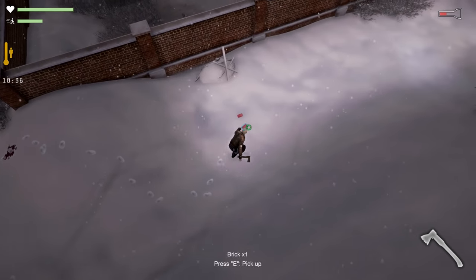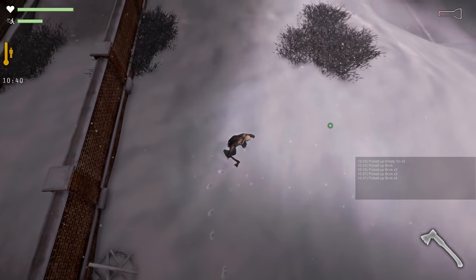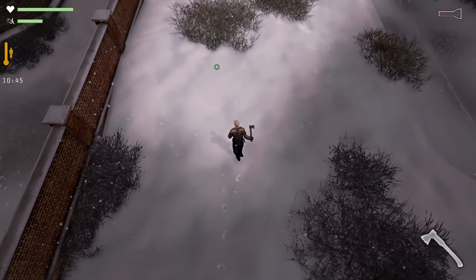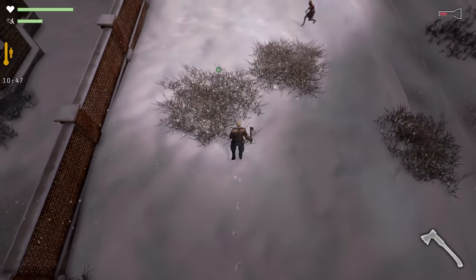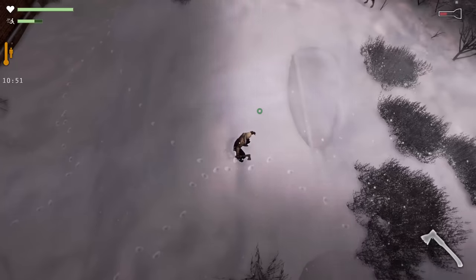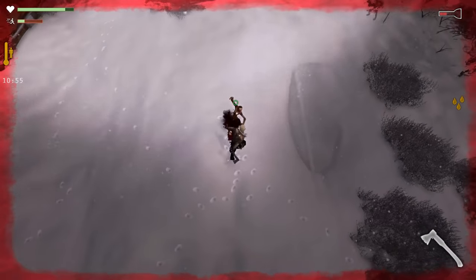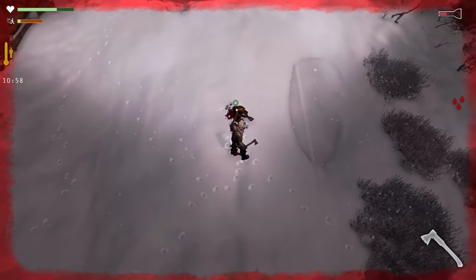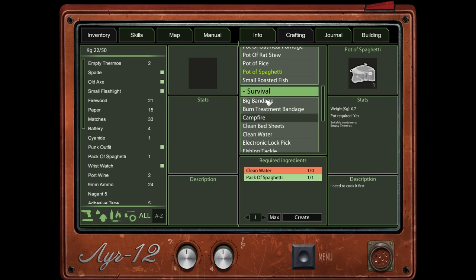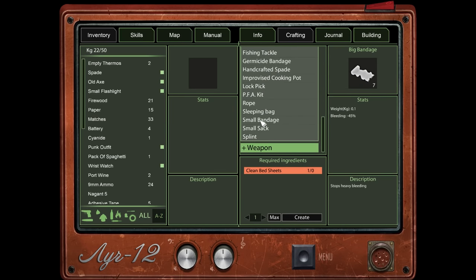Wrong button — what did I just step on? Apparently I stepped on something noisy. These things are just everywhere and they are not friendly, and you don't really want to fight them as I have painfully found out. Run run run! Get out of here, hard left — are we good? No — run! And we're bleeding, not good.